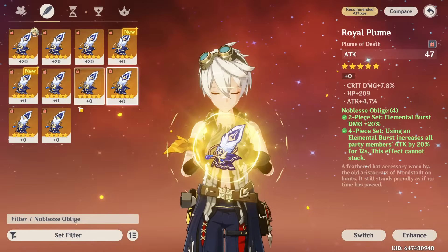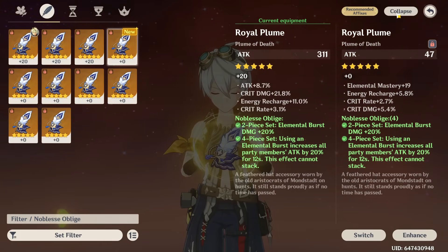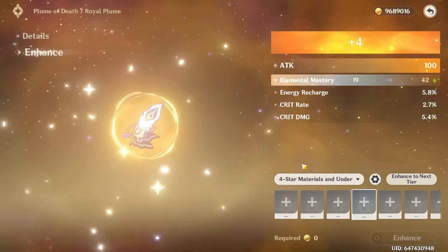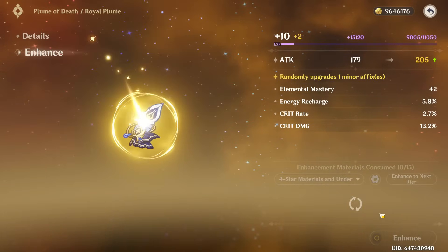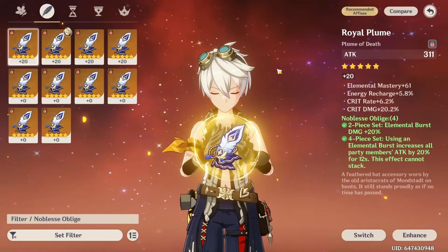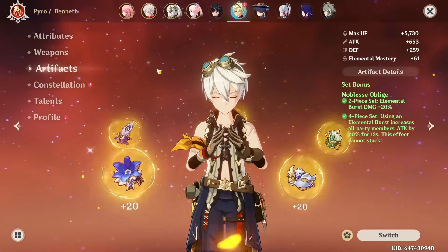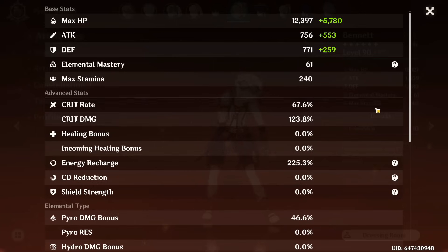Did we end up switching anything? We ended up switching one artifact for him. We did get a few feathers. Oh, this one is like a perfect feather — it has all the stats. This one also has all the stats, honestly. But maybe this one could roll better. Crit damage, rolling two crit stats only — keep it going. No. You are so pretty. Is it better than what I have? It is not, because it has more ER and I'd prefer to keep the current one.